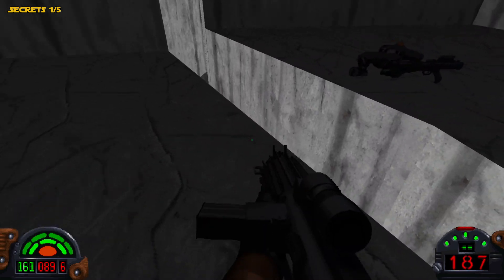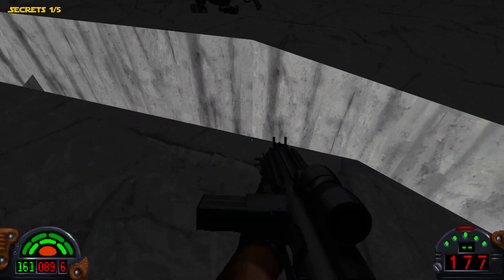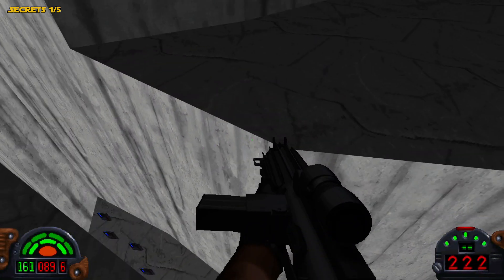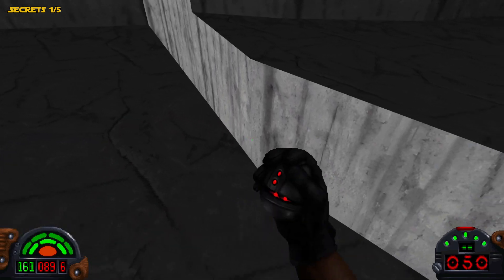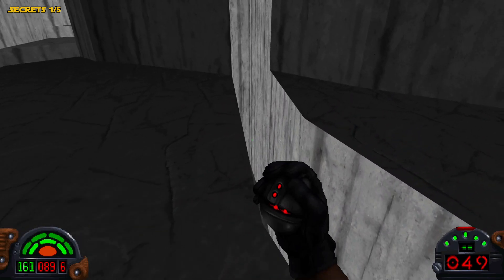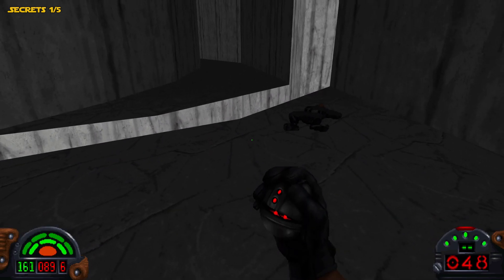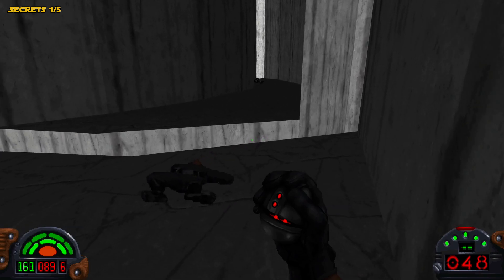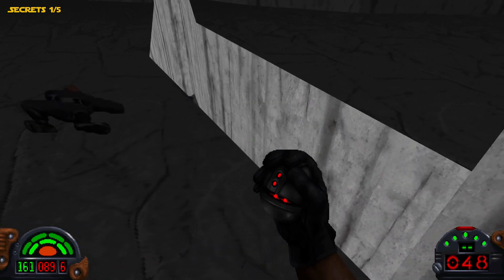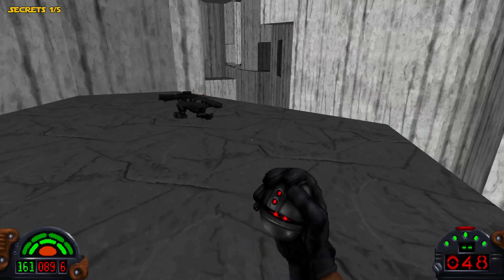We need to head through here and across this chasm. There are some enemies down there — you can go down there as well, there's some ammo right there. If you press the alt fire on the thermal detonators, they won't explode on impact — they'll actually be timed. Because in Dark Forces, all the weapons have an alt fire. For the thermal detonators, it switches them to timed rather than exploding on impact. If you need to drop a thermal detonator down like that, use your alt fire button — right mouse button by default.